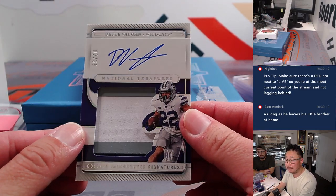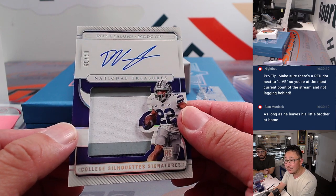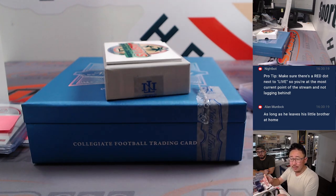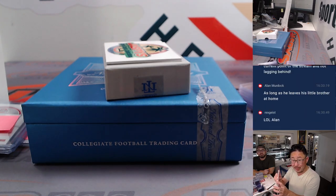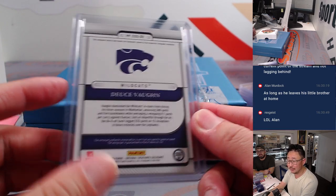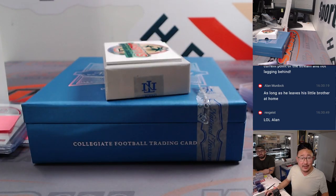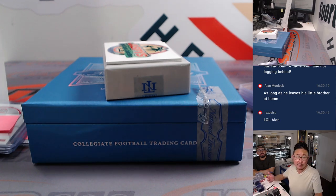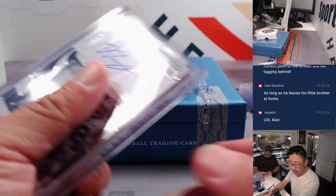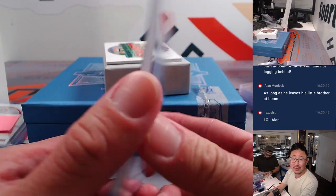We've got Deuce Vaughn, 2 out of 39. There's talk of Greg Olsen interviewing for the Panthers head coaching job — he sounds like a decent analyst on Fox. Deuce Vaughn is a Cowboy, so that'll go to Dallas — for Dennis with Dallas.